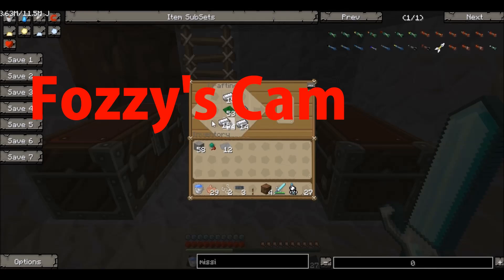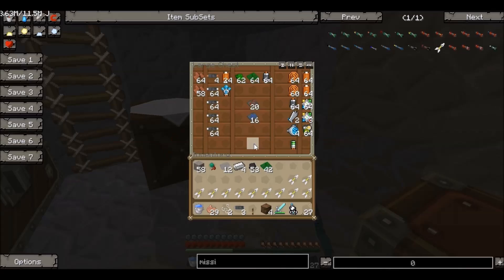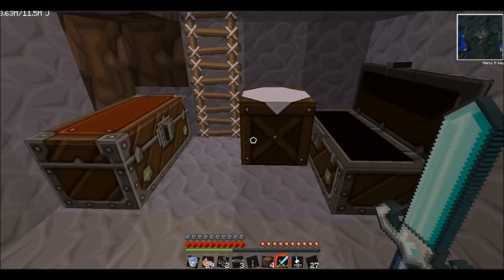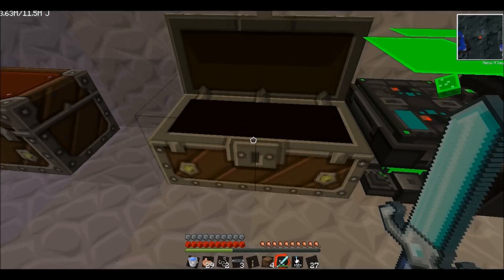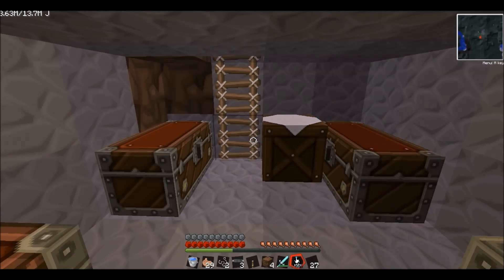We'll just make a bunch of these so we've got them ready. Unfortunately they don't stack, which is a bit annoying, but it's fine. We've got a bunch of missile modules now, just put all these in here. Put that in there, that in there. I guess we just have to be alert now — they could hit at any time.